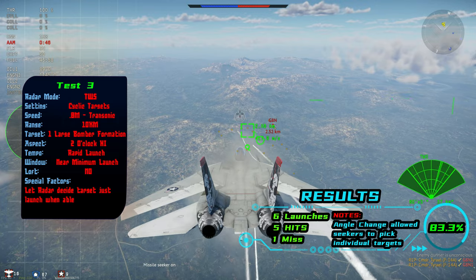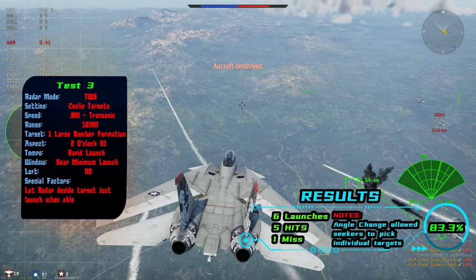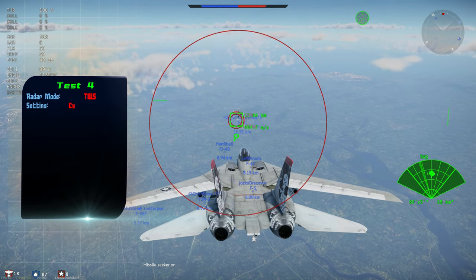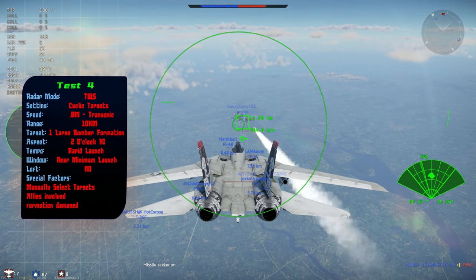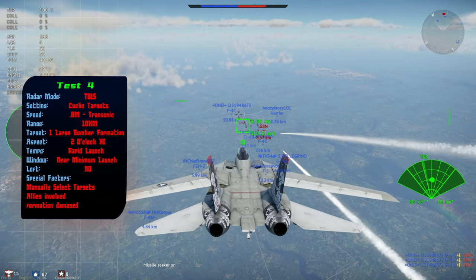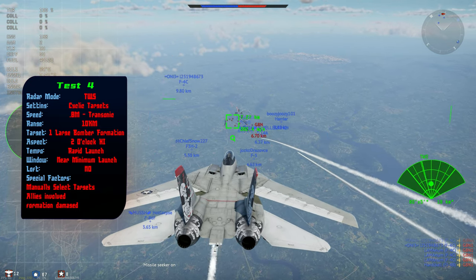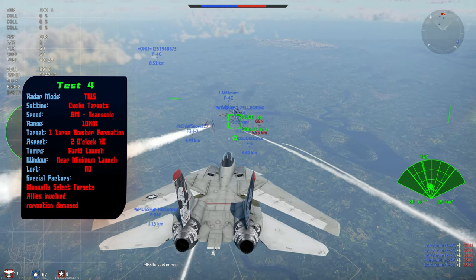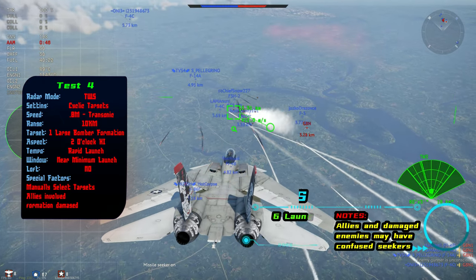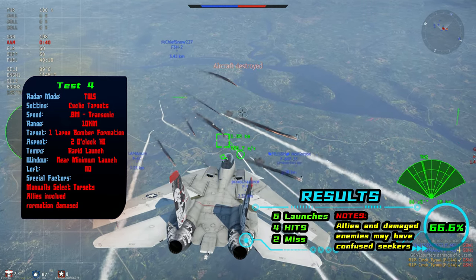It also gave the seekers more time to pick out which target they wanted. So this time I did it again but with allies involved and some aircraft already damaged and falling out of formation, giving the missiles opportunities to be confused. I wanted to see if this decreased the success rate. This time I'm also manually selecting the targets to try and increase my hit chances, with the missiles continuing the trend of being confused by allies and damaged falling enemies.